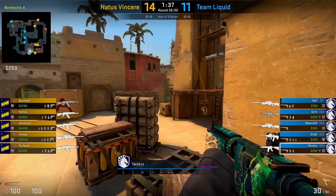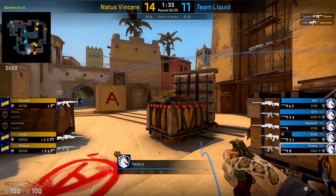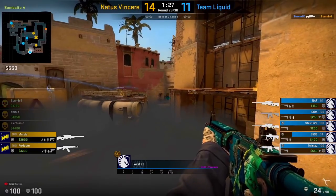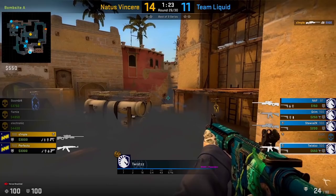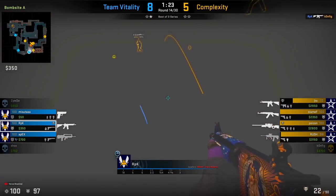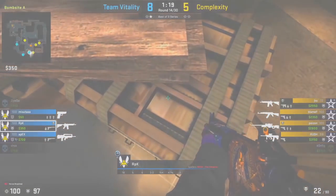The second main way to use the smoke is to use it more reactively. Here Twist, after getting his kill, drops the smoke over by default and uses it as a one-way to catch Ts crossing over towards Tetris. The key idea is to use it after contact is made. Here's another example: RPK gets a first kill, drops the smoke over by default — not only does this smoke act as a one-way, but it can also cancel molotovs.